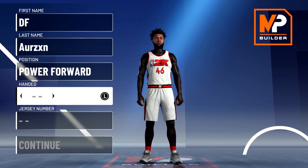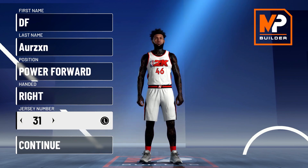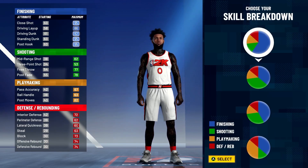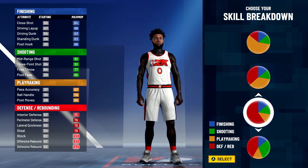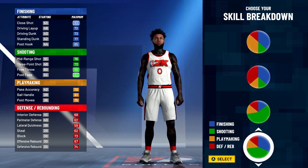Let's get into the actual making of the build. The position is going to be a power forward. The hand does not matter but I like right-handed, and the jersey number doesn't matter — I'm going with zero. For the skill breakdown, you see all these pie charts; the one you're going to pick for this center build is the pure red.